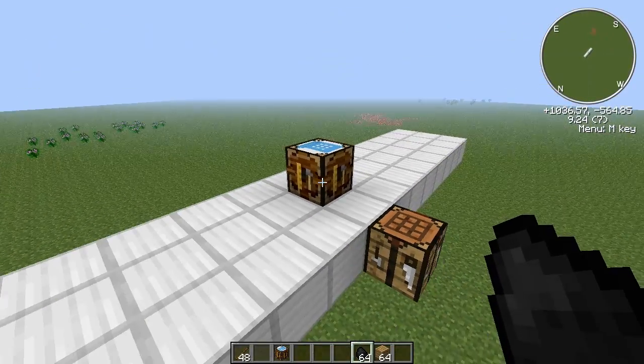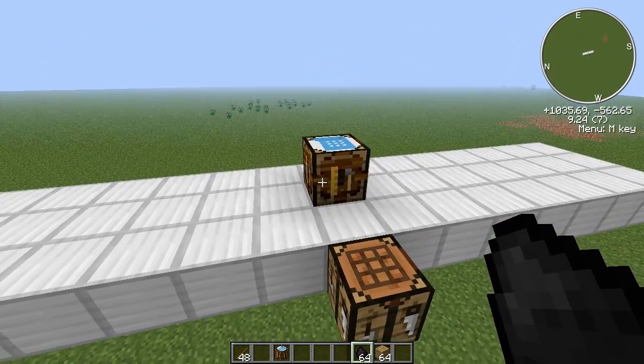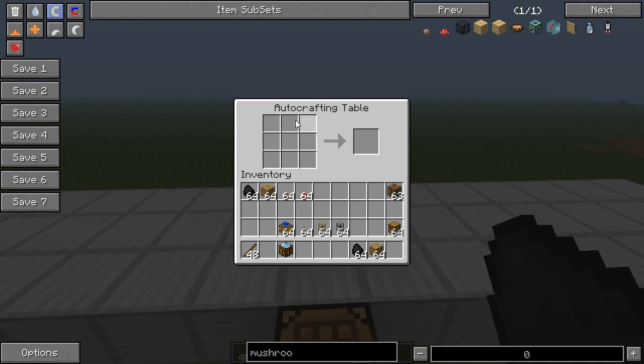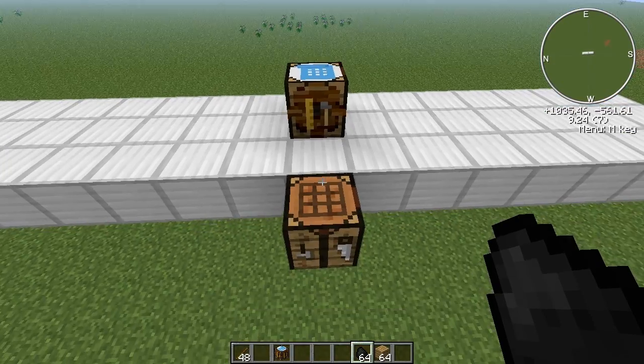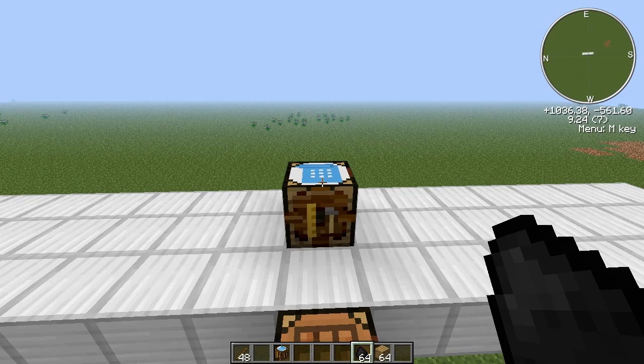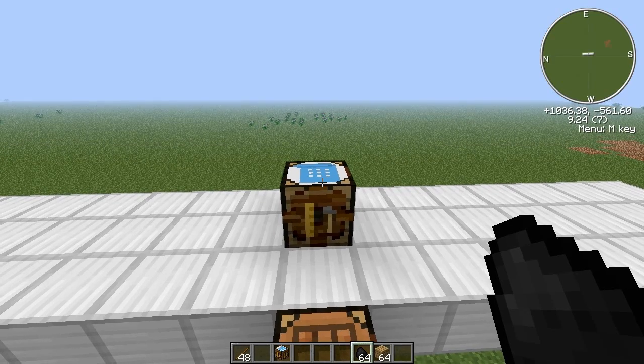So what does the automatic crafting table do? Well, it functions like a normal crafting table. It has the same graphical user interface, but it will do it automatically if we provide it the ingredients that it needs.